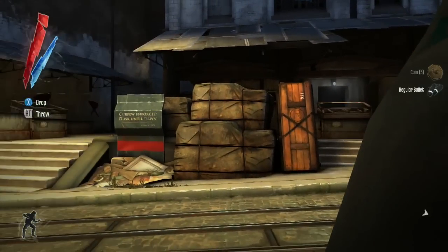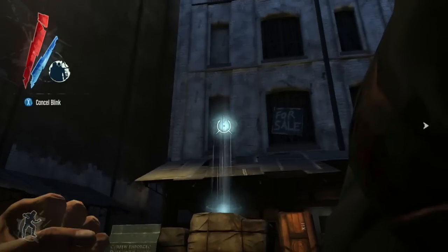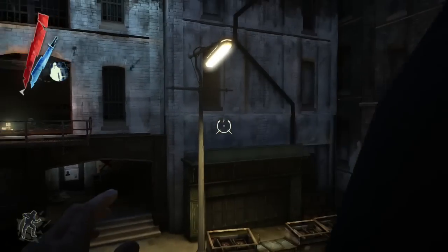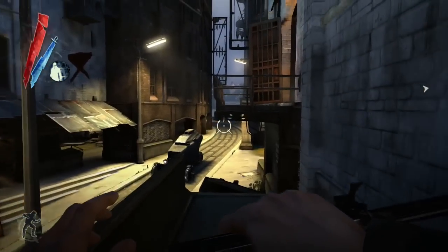One of the things about Dishonored is the player is highly mobile. So there's not only sprint and slide and climb and lean — things like that you'd expect in a first-person action game with a stealth component — but we also have supernatural powers like Blink, which he was using to make a short-range teleport across the balcony.